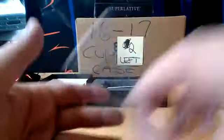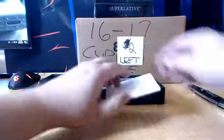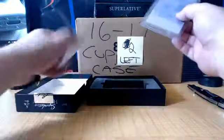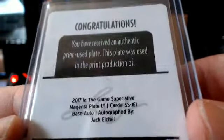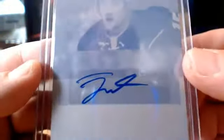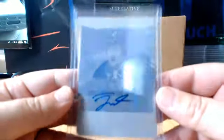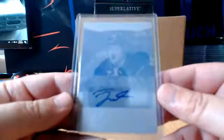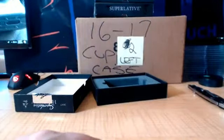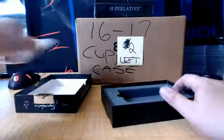And the final one — only three cards — is a printing plate, one of one magenta of Jack Eichel for the Sabres. Little Jack Eichel action, one of one auto.